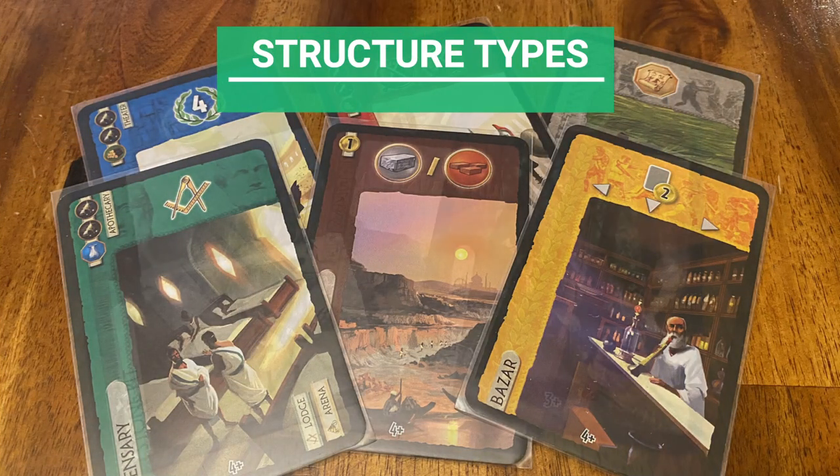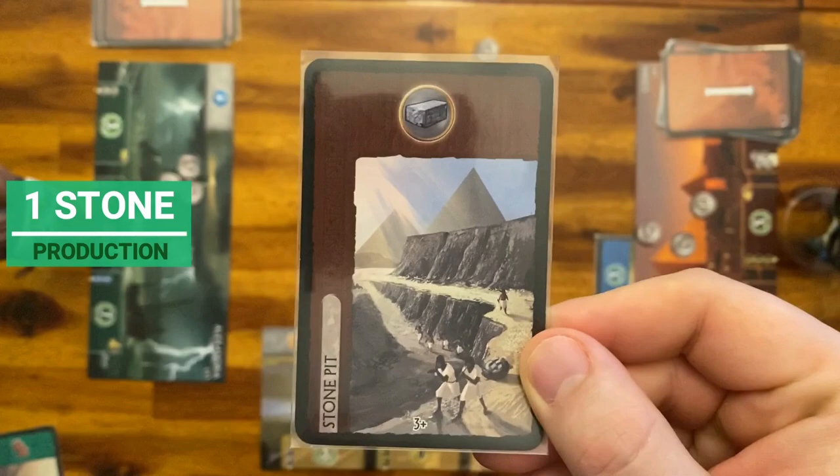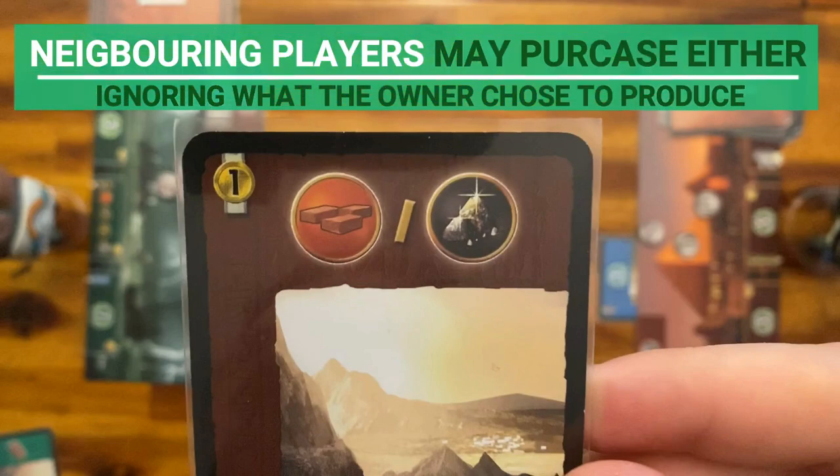Brown and grey cards give resources. For example, this card gives 1 stone. If the card has a slash between resources, it means that every turn the player gets to choose which resource it will be among the ones on the card. Neighbors can choose among those resources as well.